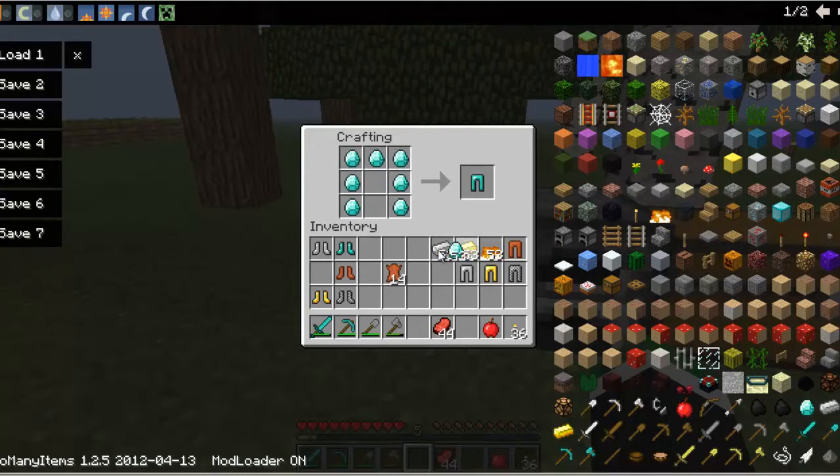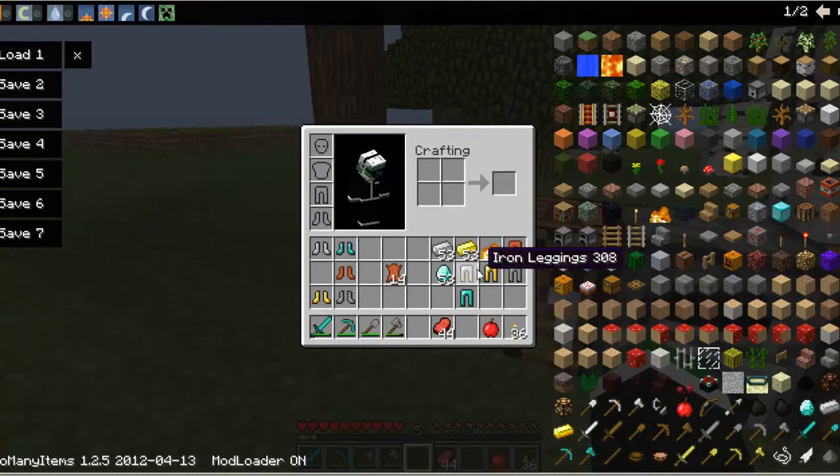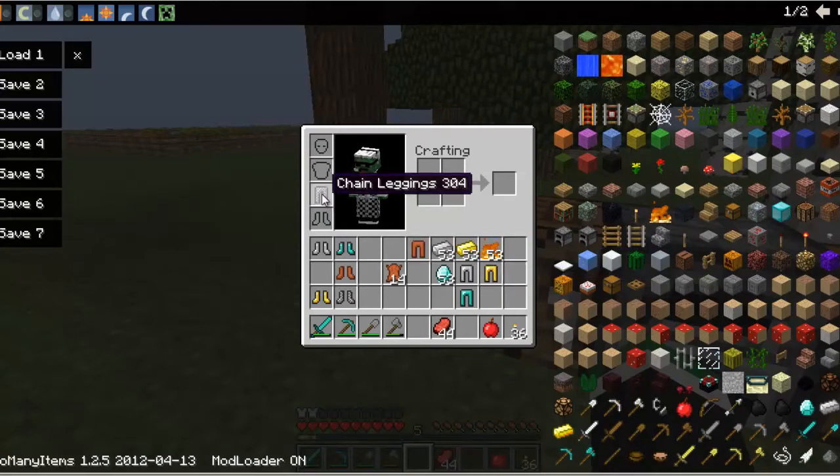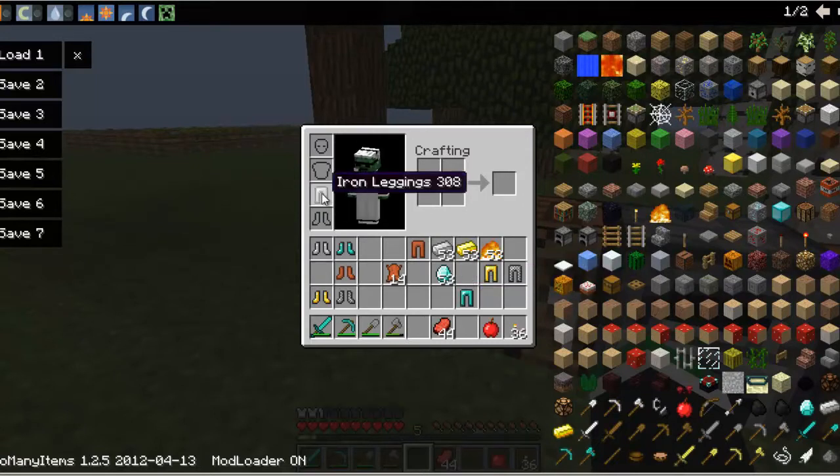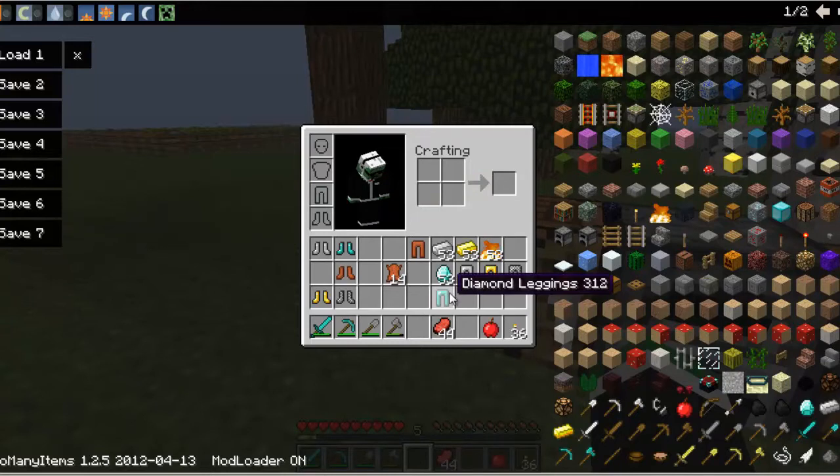Leather pants give you one point of protection, chain gives you two, gold gives you one and a half, iron gives you two and a half, and diamond gives you three. The most protective armor pieces are the chest plate and pants.